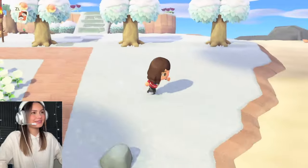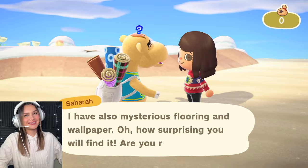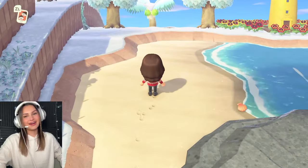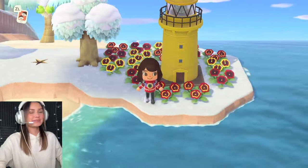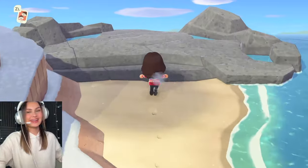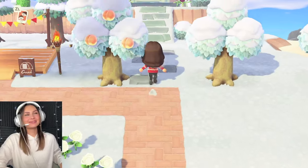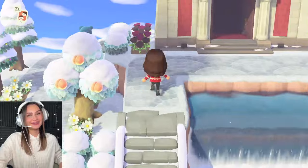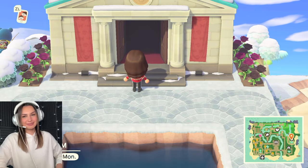Oh, this is that girl who sells the carpets — I think her name is Sahara. I have zero dollars so I'm not buying anything. Heading toward the beach — I didn't clean this part of my island but honestly this is the real island tour; we're not gonna try to make it all perfect. Okay, this is my lighthouse — we've got a ton of flowers around it. And then up here is a little bit of nothing. Now heading up this ramp we've got the museum up here. This took me a while to build. I have a lot of fossils and fish but no artwork. I'll spare you from going inside.